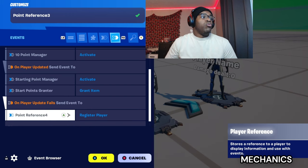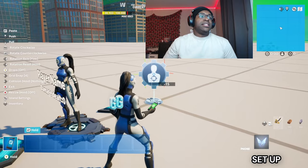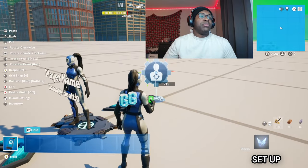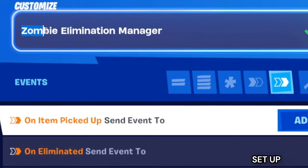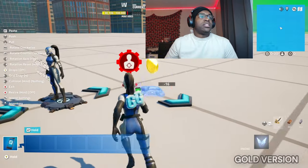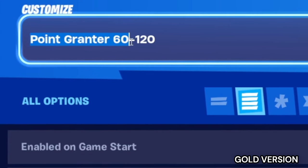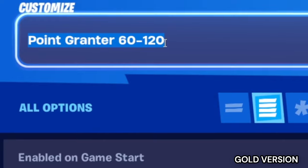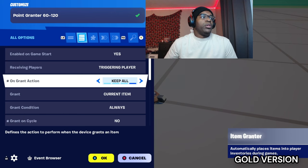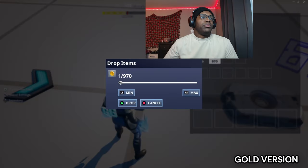Go into your content drawer and pull out an elimination manager. Place this down right behind the last point reference and name this 'Zombie Elimination Manager'. Turn target type to 'all creatures'. Next to the elimination manager, place down an item grantor and name this 'Point Grantor 60/120'. On grant item: keep all, grant on cycle: no, drop items at location: never. Drop 60 for the first amount.